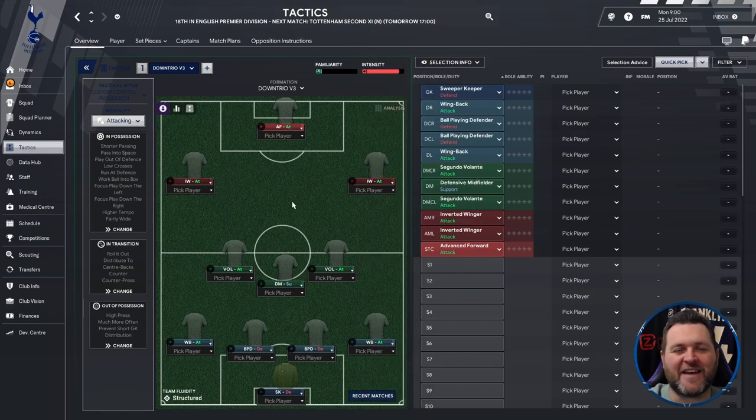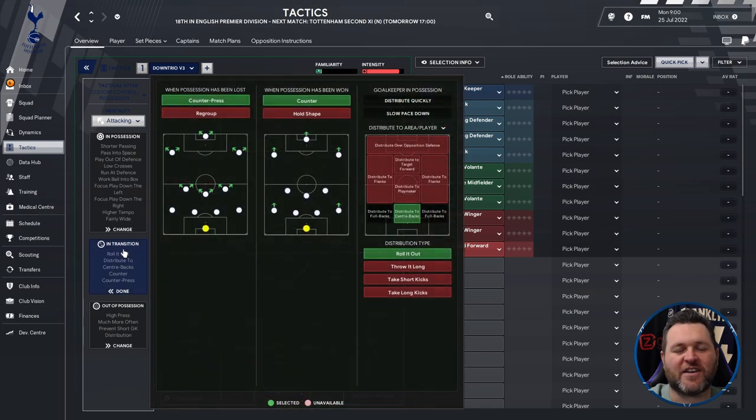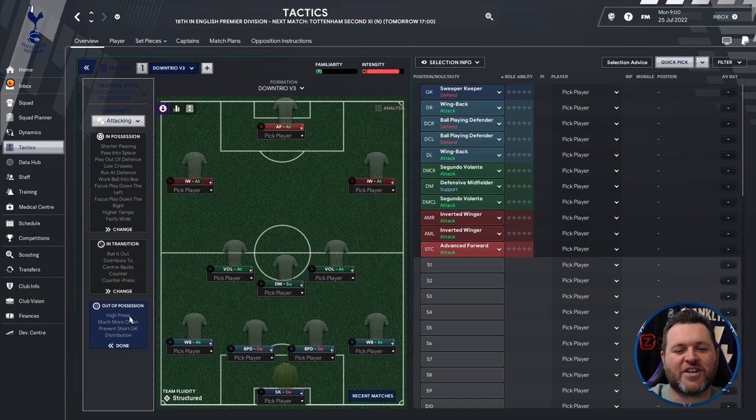So this tactic is called the Dawn Trio V3. It's a traditional 4-3-3. Its tactical style is custom control possession. Its mentality is attacking. The in possession, in transition, and out of possession settings are shown on screen.